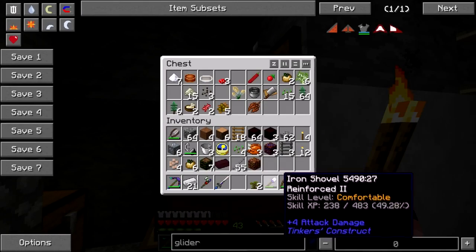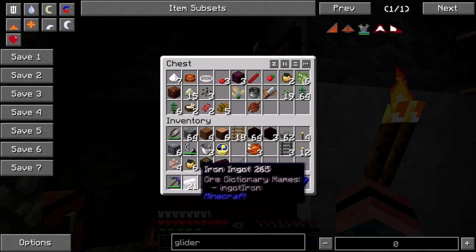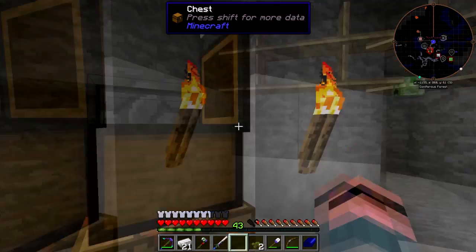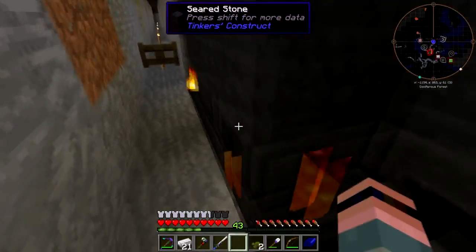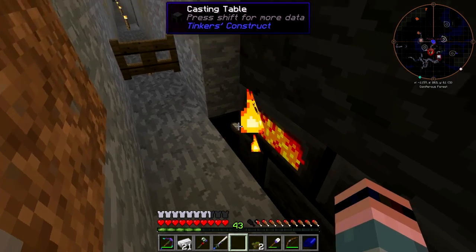I need more iron - that's what I need. Hey, son, off the table, get down! Five ingots - I think I'm gonna need more than that. I've got 21 on my person. Six... yeah, that's enough.